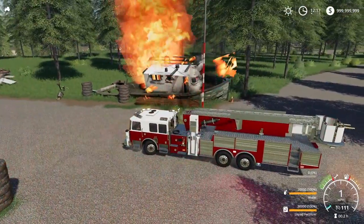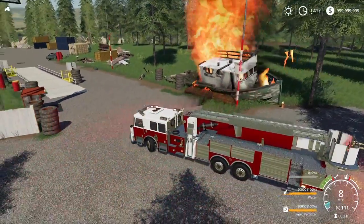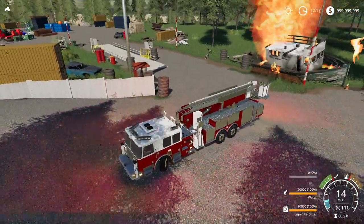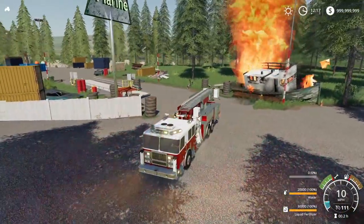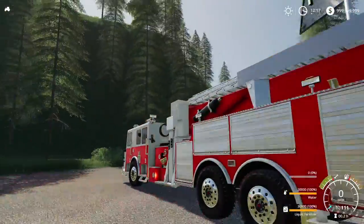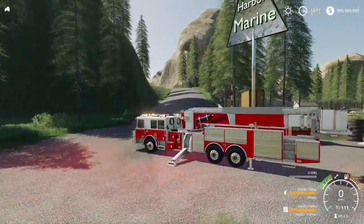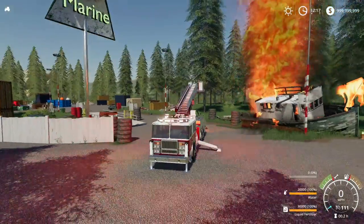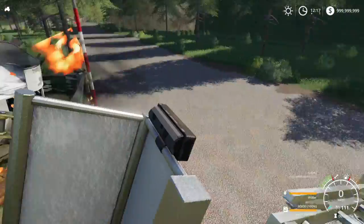I'm going to — yeah, I think hitting this with water from up top is actually going to be a good idea. So we'll position backwards like this, and then I want my water hose to be on that side as well. So this should be good. We can put down our supports, because you can hear that fire going already. There we go. And we will raise up the ladder like so. Okay, let's actually go into the bucket view.